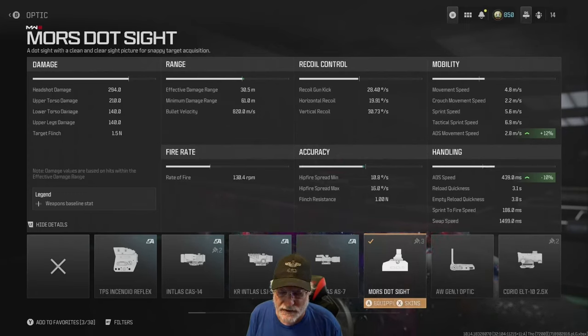The range is excellent for the KV Inhibitor: 30.5 meter effective range with a minimum damage range of 61 meters. Fire rate is fantastic — this is theoretical at 130.4, but the key is there's no rechamber speed. You just pull the trigger, pull the trigger, pull the trigger until you're out of ammo in the clip, and then slap a new one in. Recoil is outstanding for a sniper: 28.4 degrees per second on the gun kick, horizontal 19.91, vertical 30.73 degrees per second. It's not a hip-fire machine, so we won't even go into that.